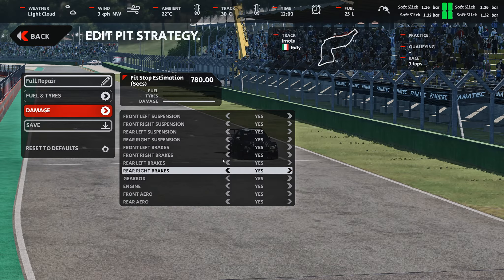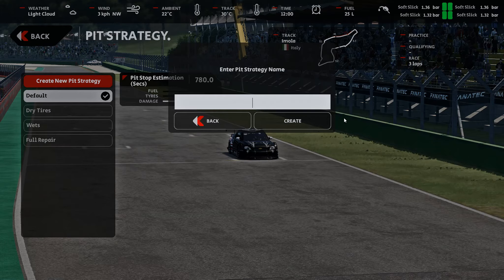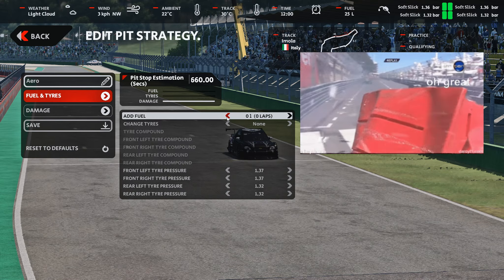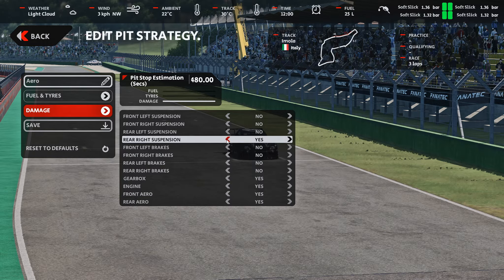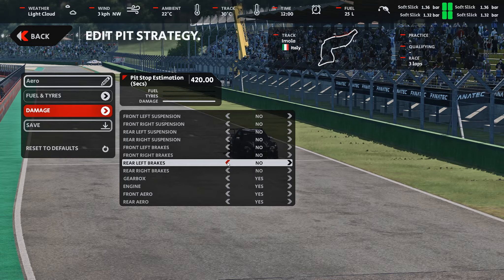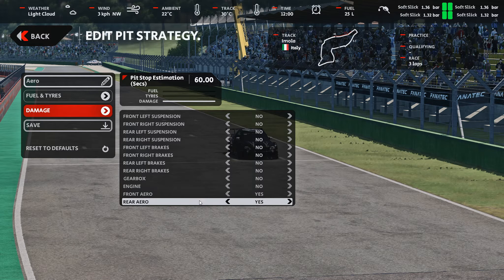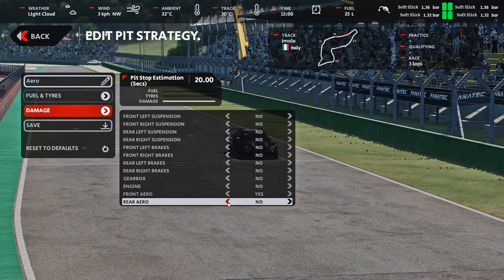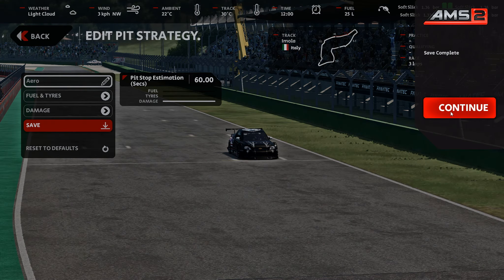Let's consider another likely scenario. Say you're an F1 driver and you just knocked your front wing off at Monaco — you need to come in for a repair. Let's create a new strategy called 'Aero.' Turn off the fuel — the car might have enough. Don't need tires either, they'll probably last through the whole race. But you want to change that front wing because it's going to ruin your driving experience. Turn off the engine and gearbox — you don't want to replace those mid-race. The front aero and rear aero are set to be changed: if it's just the front wing it'll be 20 seconds, just the rear wing 40 seconds, and both together 60 seconds. Save that.